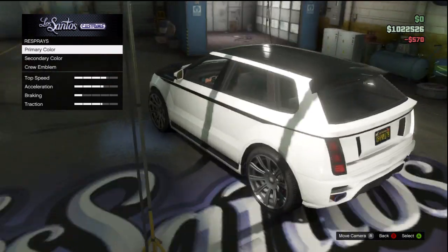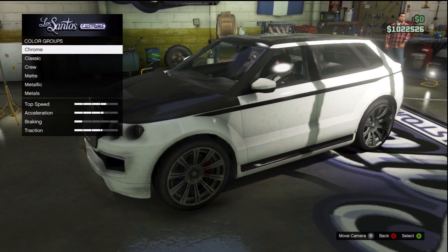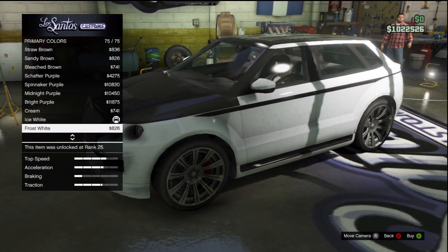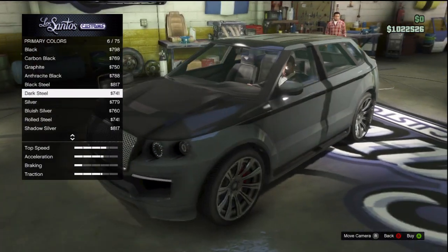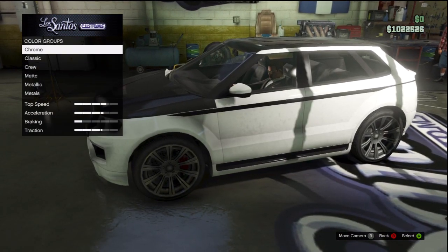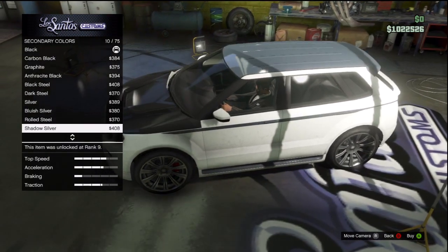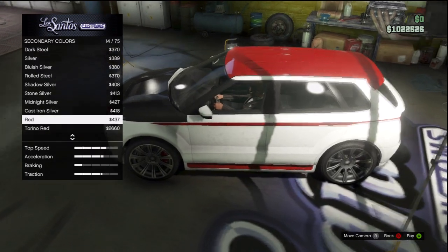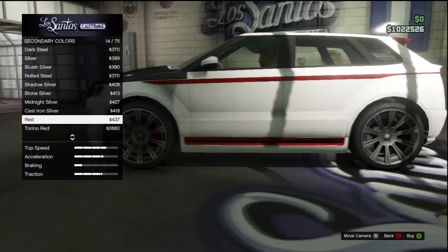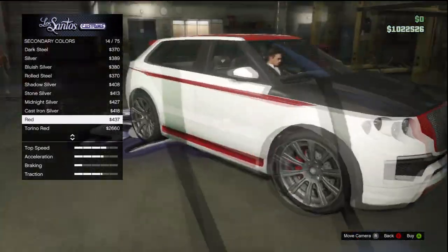And the respray options. As you can see, you've got a primary and a secondary. Obviously the primary is going to be everything you see here changing. Secondary though — let's see what secondary changes, because I'm actually not really sure. Not too much changes... the roof color changes. Oh okay, that's cool. I actually do like that. You've got the pinstripe going down the side, you've got the bottom, and you've got the roof. Honestly, that doesn't look too bad. I kind of like that.